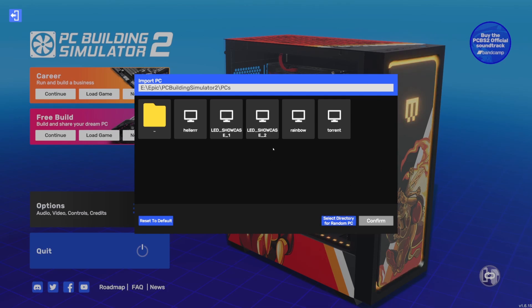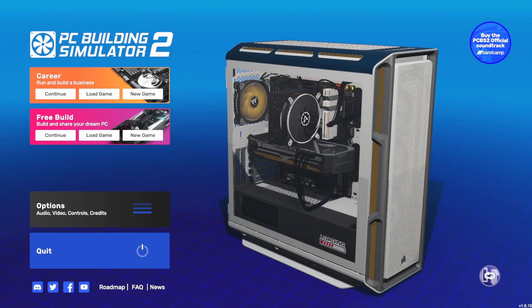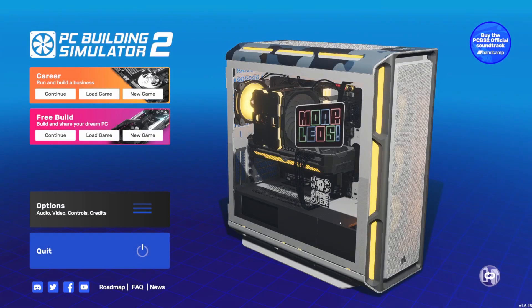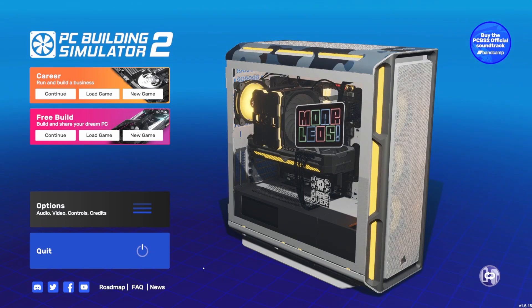But if you aren't into that, you can show the PCs that you build, which is really cool. In PC Building Simulator 2, you have the ability to save PCs for sharing externally with other people, who can pull them into their game and build it. Well, you can also now pull those PCs onto your home screen. I've got a few here — like the LED Showcase is one of the pre-built standard ones. You can also just pick a folder, select a directory for a random PC, and every time you come into the game it will just be a random PC from that folder, which is kind of fun.